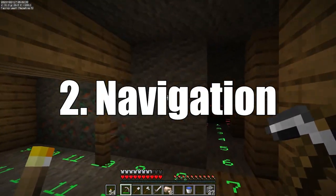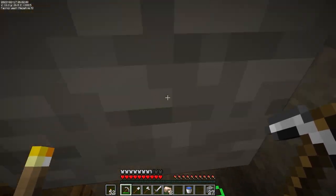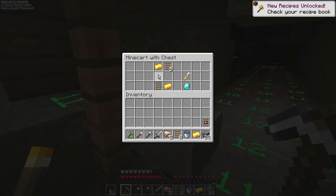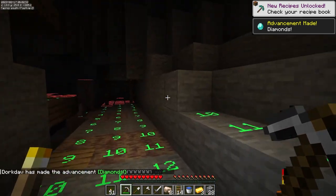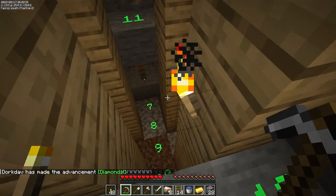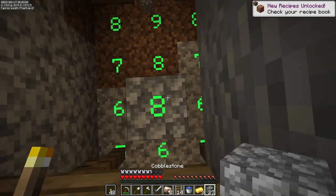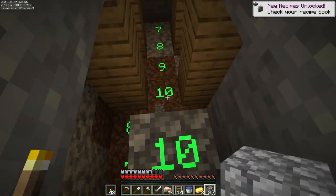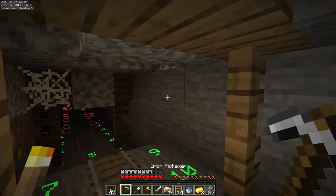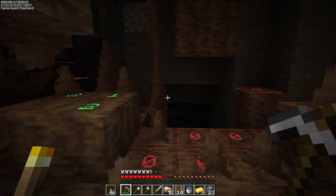Number two: navigation. Exploring caves or even strip mines that you made yourself can be easy to get lost and forget where the exit is located. One trick I use while caving is to place torches on the right side while I go down into the cave. That way when I turn around and leave the cave, I just need to keep the torches on my left side and I'll know where the exit is. You can also mark exits to large caverns with multiple torches to see better at a long distance. There are also many creative ways to mark areas with torches — just make sure you're consistent so you'll know what the torches mean.